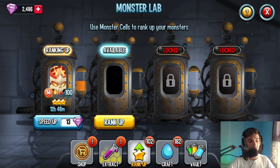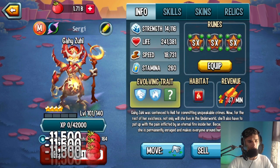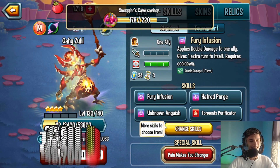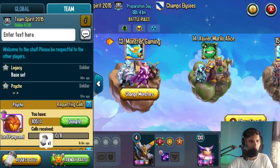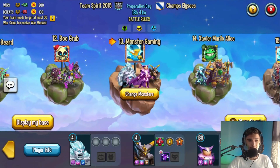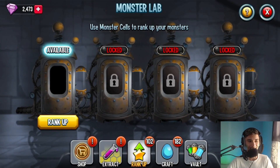Take a look at this — I went ahead and ranked this monster up to Rank 4. Currently it is Rank 4, Level 140, still at Level 100 though, so we're going to go ahead and feed it up right now. This mythic monster is so, so good. I'm thinking about using this monster in this war because right now we are facing Champs Elises — I think they're like number three. Let me check the team rankings — yeah, they're number three and we're number two.